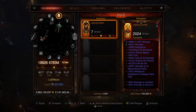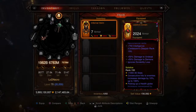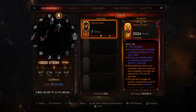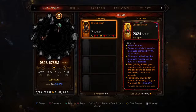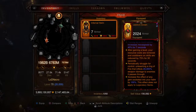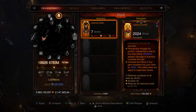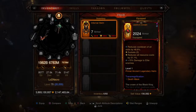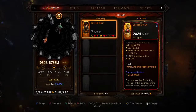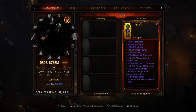Moving on to the helm — it is Leoric's Crown. Same affixes, except this one has a bit more life per hit at 47,872. You also get 50% damage to undead and demons, ignores durability loss, 1000 to all stats, consecutive hit damage bonus up to 100%, and the health globe move speed bonus of 40% for seven seconds. It's also infused with a red Soul Shard, unleashing a ring of fire that inflicts 20,000% weapon damage to enemies it passes through roughly every five to six seconds. Cooldown at 46.8, resource cost reduction at 31.1. Level one Primal Ancient Legendary helm.